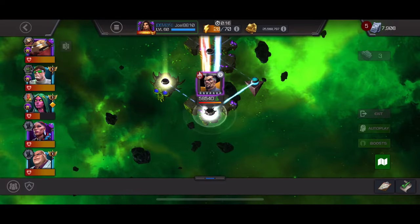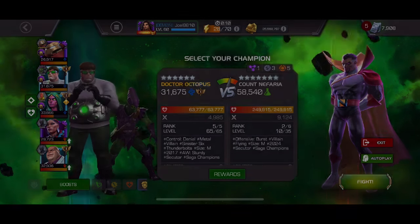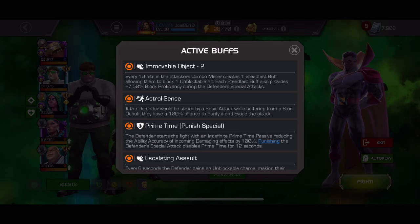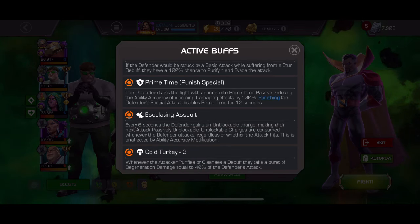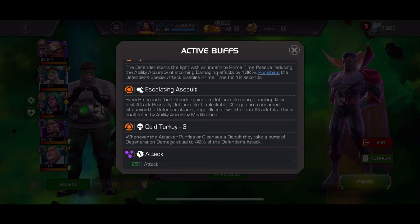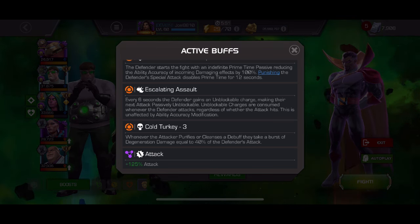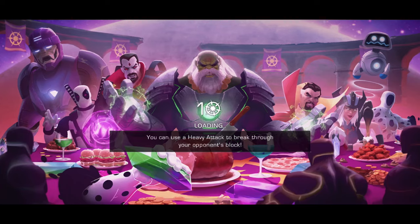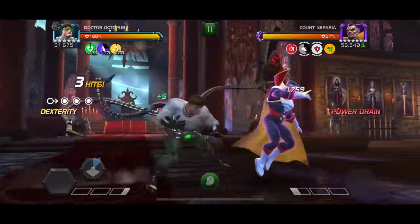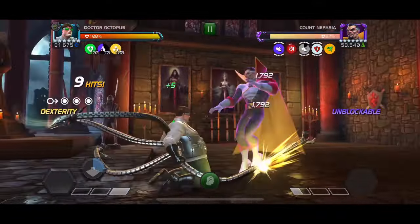Last but not least, Count Nefaria. I didn't look at his kit and brought two champions that cleanse or remove debuffs. He has cold turkey — not escalating — which is actually good, because I think I would have died instantly with Shield or Kingpin. The best option I had was Doc Ock. You can't hit him after you parry him or he's going to auto evade and counter you, so I'm playing basically stun immune. He also gets an unblockable charge every so often, and any attack he does will remove that charge.